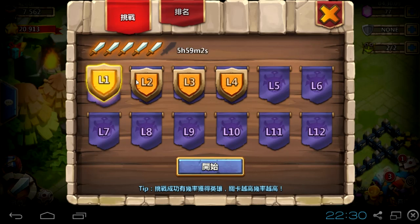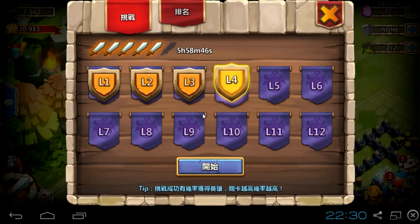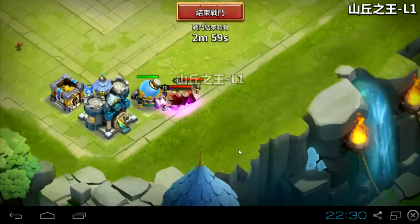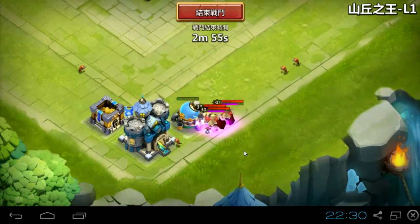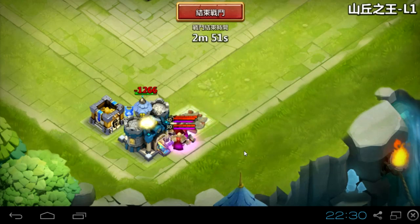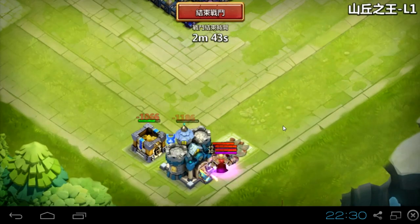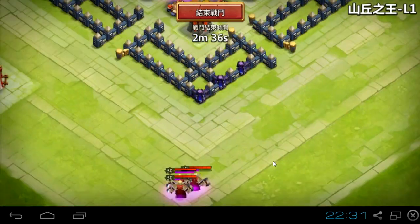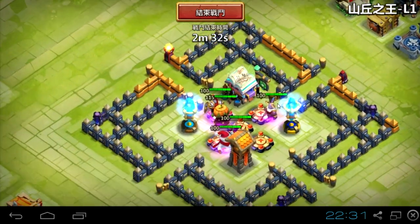First 3 legendary heroes, next is 6, and the stages go 3, 6, 9, 12, and then SS. The first reward is for sure honor badges - that's the most common reward. From the first Hero Trial we get 100 honor badges, and every next Hero Trial we get 100 more. That's not a lot but better than nothing - more ways to earn honor badges is always good.